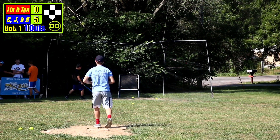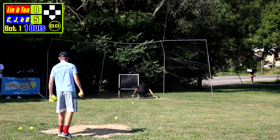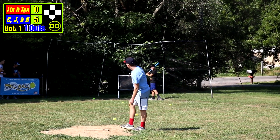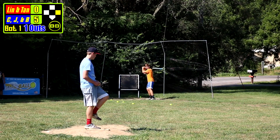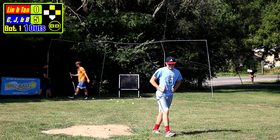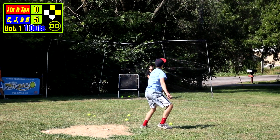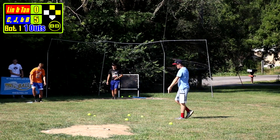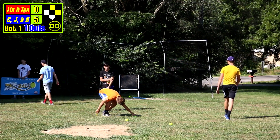Goes down looking — put that K backwards, got it down looking, that's one out now. Misses, that's ball four — walk. Walk, man on first and second, one down. That is two outs, then pops up. The score is five to zero going to the top of the second.